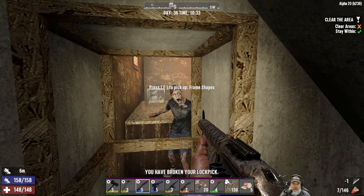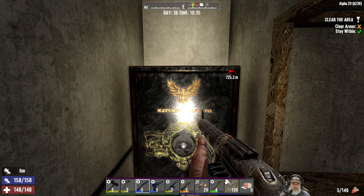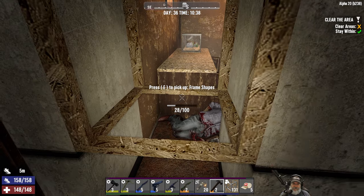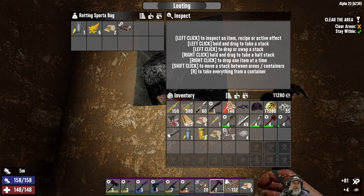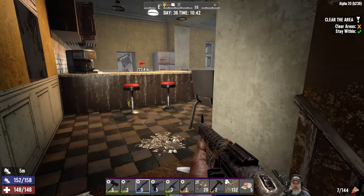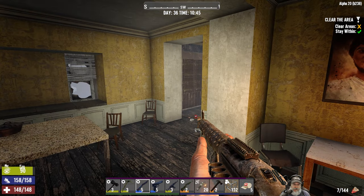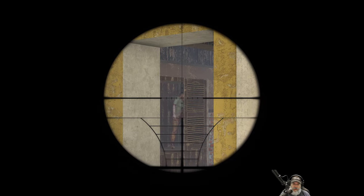My lock pick is still working. We got it in two shots — nice! I have my luckies on. There's a sports bag in there — nice! I'm going to scrap that, I don't need any of that stuff. You may have noticed that now that I'm a little better armored and geared, I'm not really trying to be stealthy per se. If I have a chance to do a couple stealth shots I'll take it, but I'm not really too worried about that anymore.